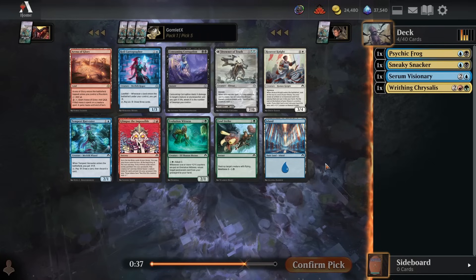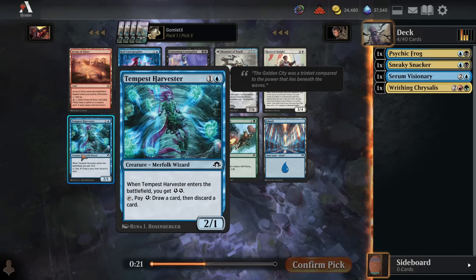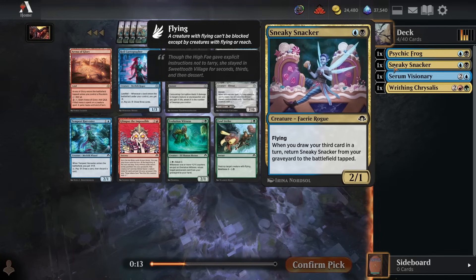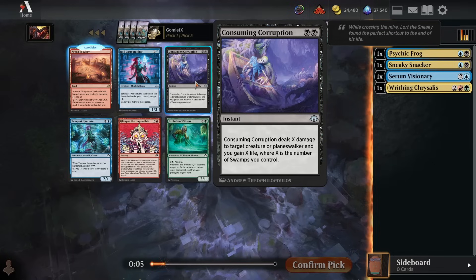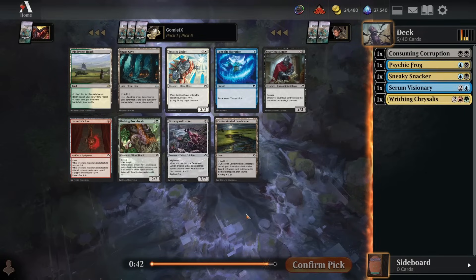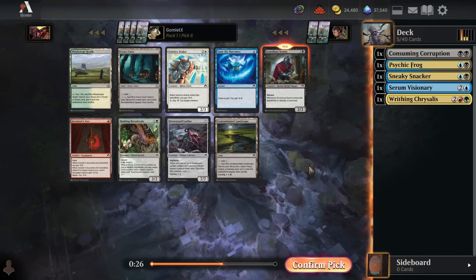Even if you're a dedicated two-color deck, Corruption is just okay, and a lot of the times you splash a third color. Blue-black does not have the most energy synergies, so Cartographer is not going to be excellent but can be solid. Harvester is usually pretty consistently good — even if you just draw a card and discard a card twice, drawing and discarding a Sneaky Snacker is excellent, and using your Harvester plus getting an ETB effect from a Visionary immediately triggers all the draw-to cards. I'll just go for the Corruption here, and here's a Scurrilous Sentry. I like this better than Tempest Harvester because it gives you the same ability of drawing and discarding every turn, but while getting your evasive threat to beat down. Very big fan of Scurrilous Sentry here.